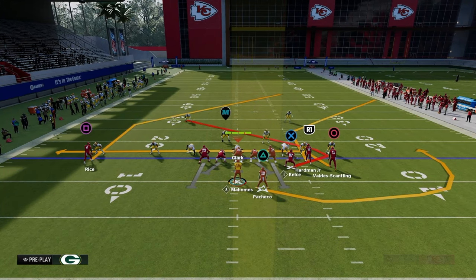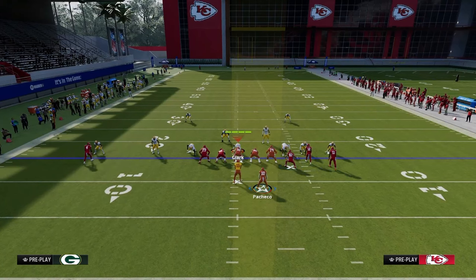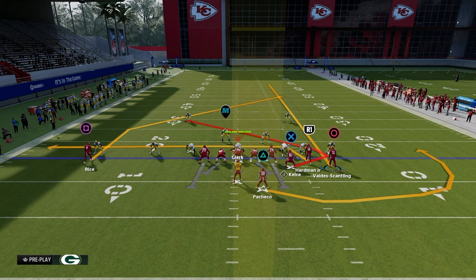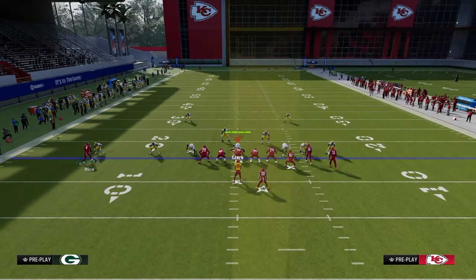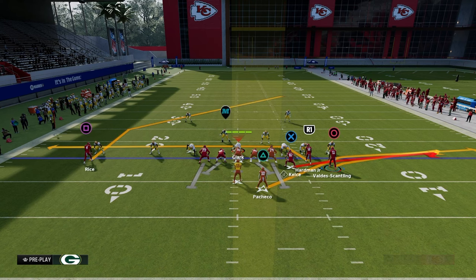We're creating this shallow cross through the play wide trail. On the left we have a post route, which is great for attacking man-to-man coverage — you can smart route it if you want. On the backside we have a shallow drag from the slot receiver. The other routes are clear-out routes: a streak on the outside, or a flat and ghost route as a check-down.